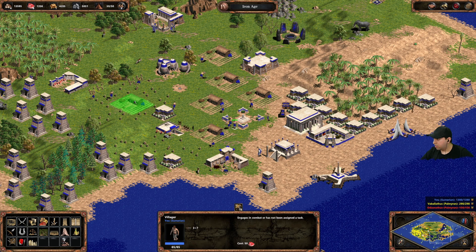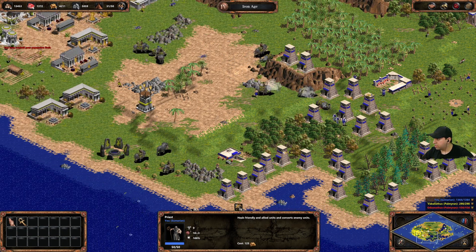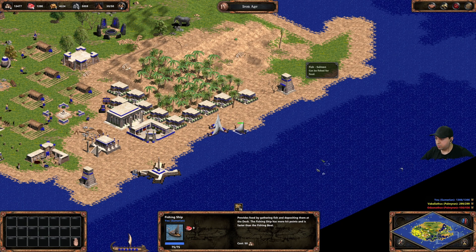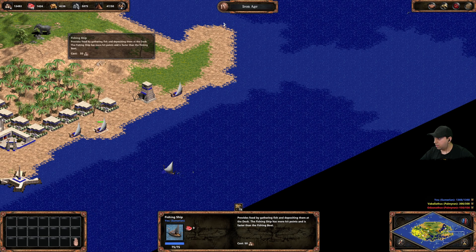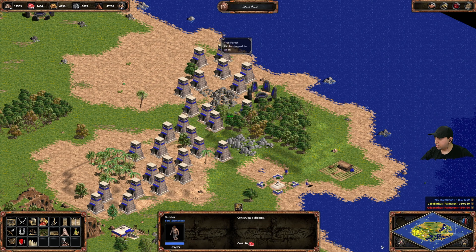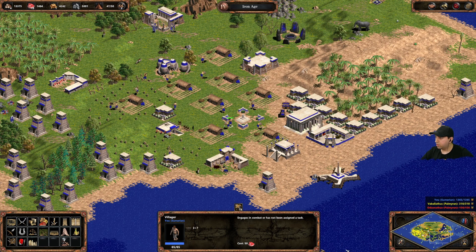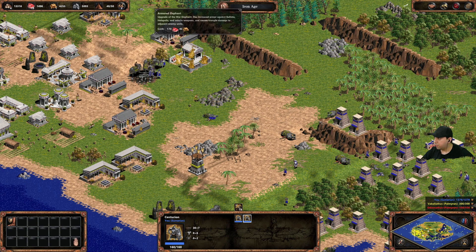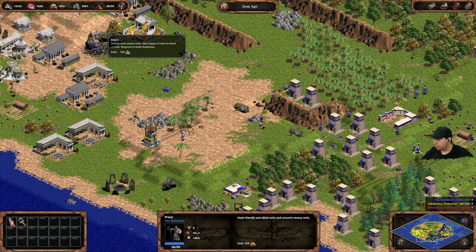Hotkey F to find idle villagers — there we go. Priest, convert this building. Fishing ships are still active. Four more villagers — place some farms. One more farm here. I should really be watching the battle!